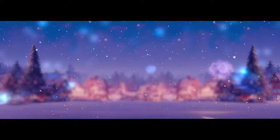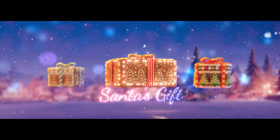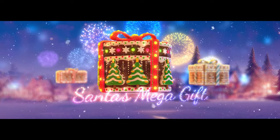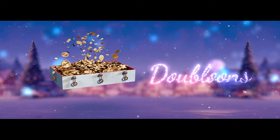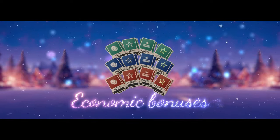Santa has already prepared three New Year's containers. They're called Santa's Gift, Santa's Big Gift, and Santa's Mega Gift. Contents include days of premium account, doubloons, camos, signals, expendable camouflages, and economic bonuses.